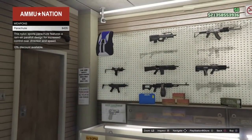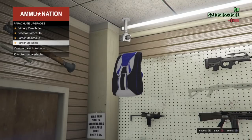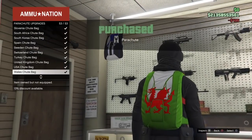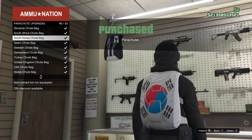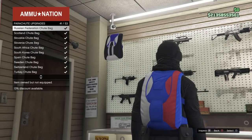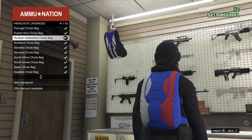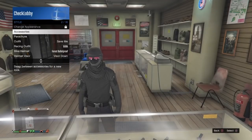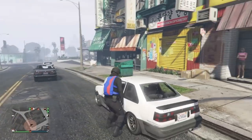The first step is to browse weapons and look up to parachutes and open up the parachute bag section, then scroll down to Russian Federation Shoot Bag. I tried this glitch with the Israel one but it didn't work, so make sure you equip this parachute and put it on through the interaction menu and get in a car to drive to the casino.